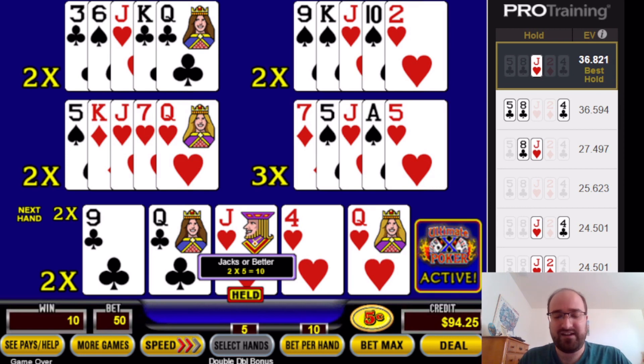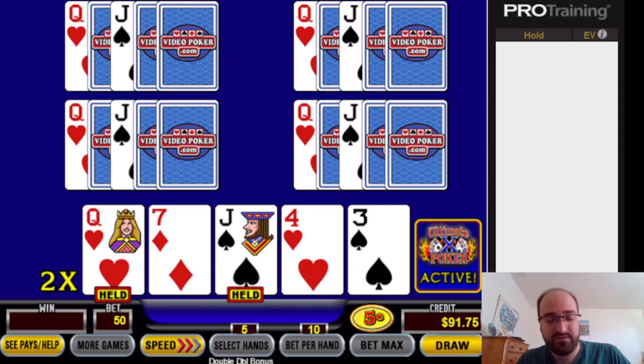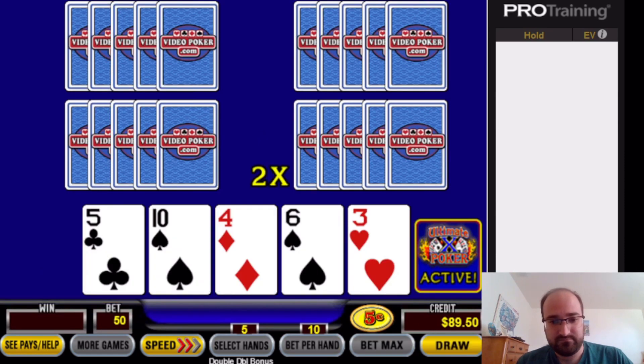There was an example I played off-camera where I got all 10x multipliers from a flush, and the strategy told me not to go for the three to the flush, but rather keep the two high cards. So we'll go ahead and do the queen and the jack. It's much easier to show you visually based on the hands I get.